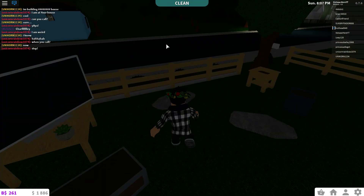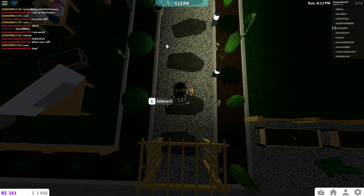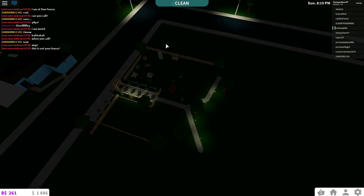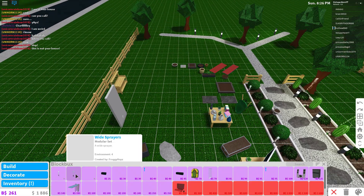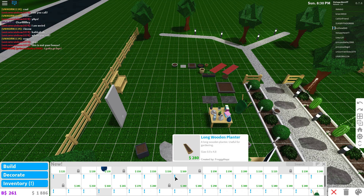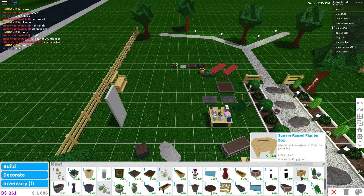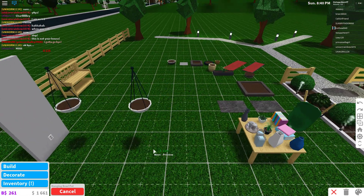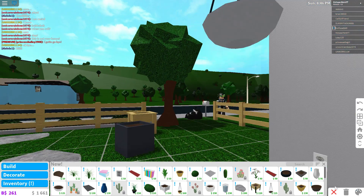Everything looks quite nice. I do like the features of all these new plants. Bloxburg has been missing a lot of these features for quite a while, so it's great to see them adding stuff like this. There are hanging plants as well — if we go to build mode and go to New, there are hanging ball planters. Just look how nice that looks, and you can actually plant stuff in them, which is really cool.